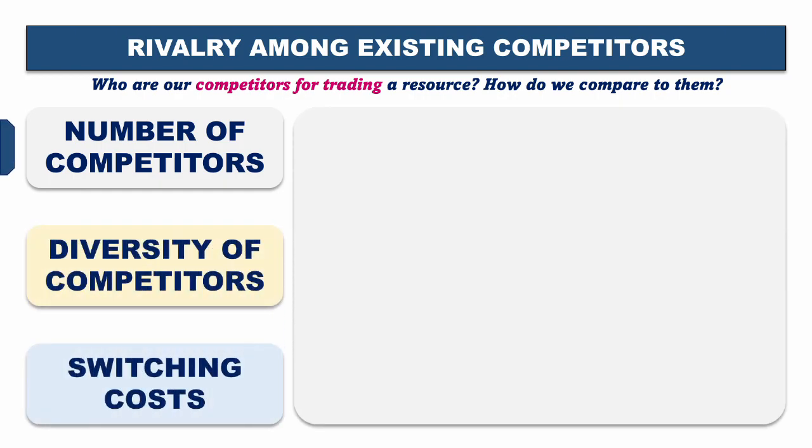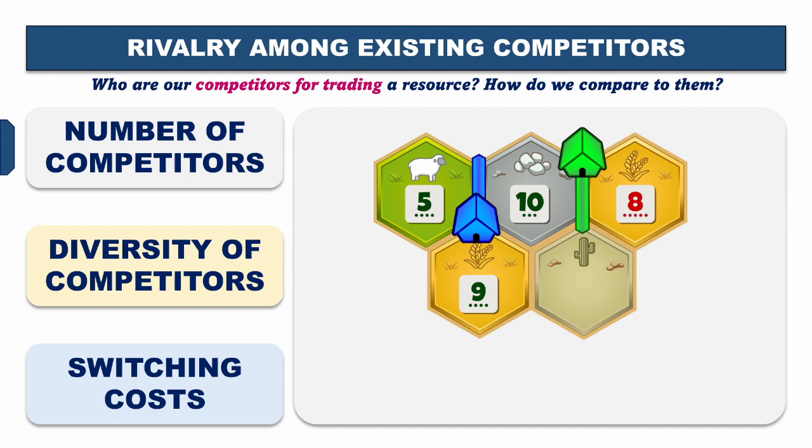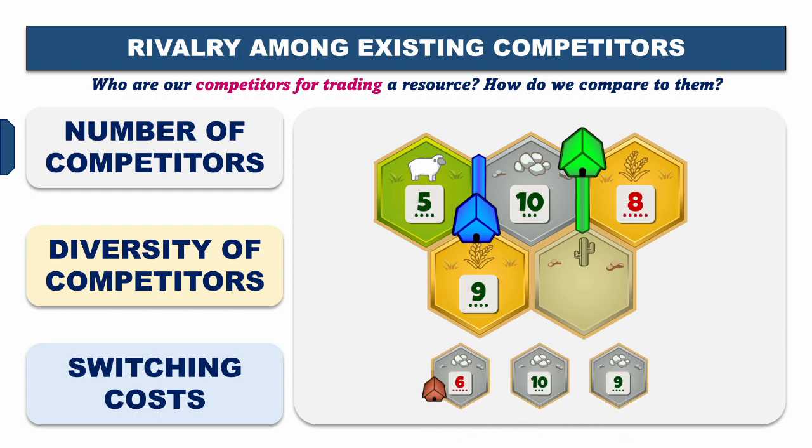All of these terms relate to the five forces from an industry perspective — what we're doing is taking these concepts and relating them to the game of Catan. First: how many competitors are there and how saturated is the market? These are the kind of questions we want to ask ourselves at the beginning of every single game before we even start trading. We can see that green and blue are direct competitors for trading ore because they're producing it at the same rate and at the same time. We can count the number of our competitors in two ways: one, there's not a lot of people on ore tiles, or two, sure there's a lot of people on ore tiles but some have a very low probability of being rolled — in these cases, the competition is weak.